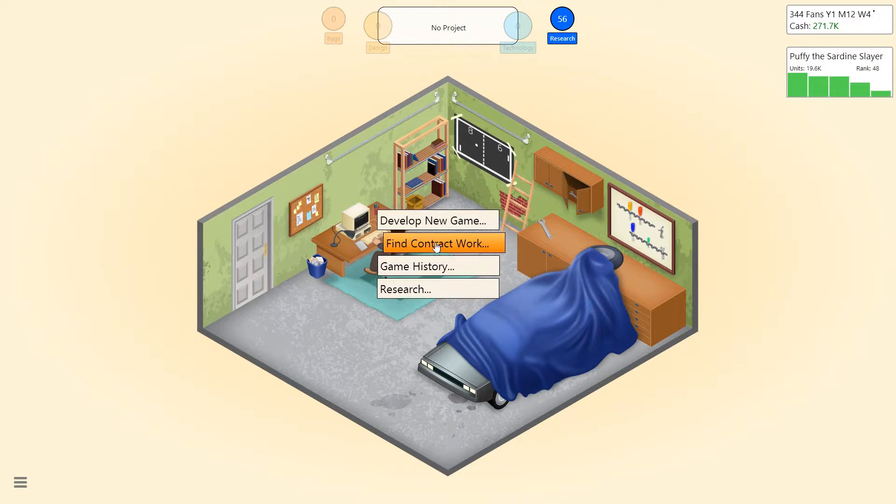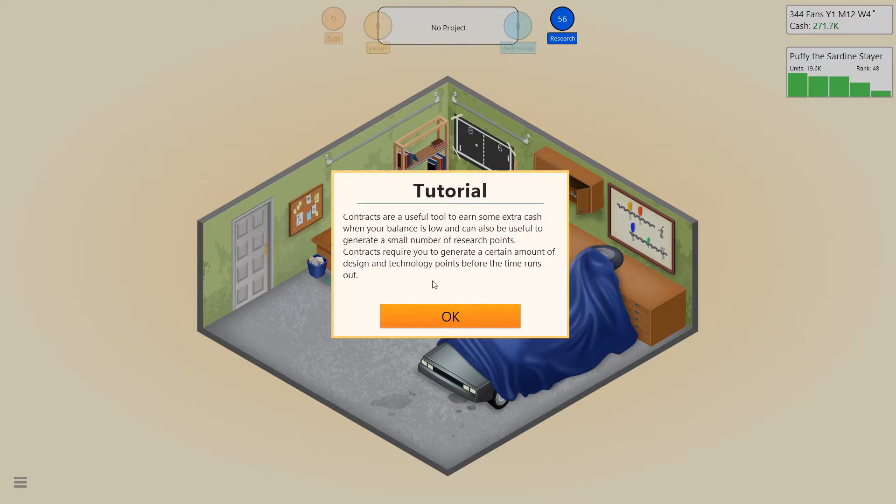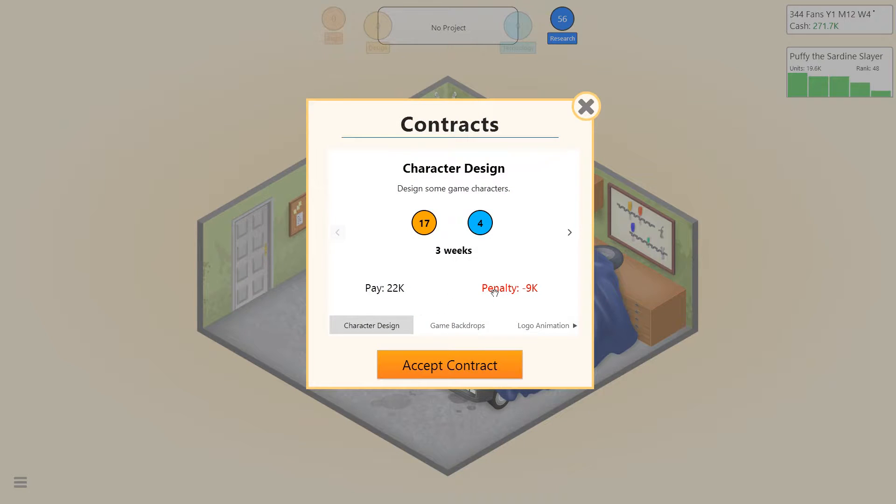Okay, so straight on in here, we do have contract work available to us. It's just gonna give us a tutorial: contracts are a useful tool to earn some extra cash when your balance is low, and can also be useful to generate a small number of research points. If you miss the deadline for a contract, you'll have to pay a penalty, so it's better to start out with smaller contracts. We're actually doing okay with Puffy the Sardine Slayer, so money isn't really a problem.